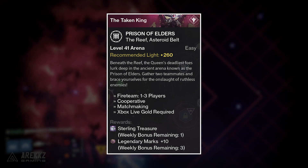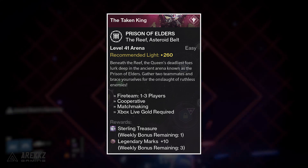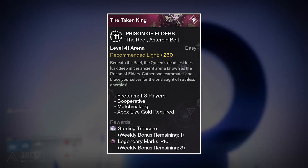And if you guys are for some strange reason still searching for Sterling Treasure, don't forget the level 41 version of the Prisoner of Elders is your place for that, as well as another 30 legendary marks.